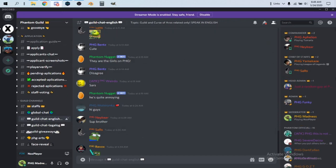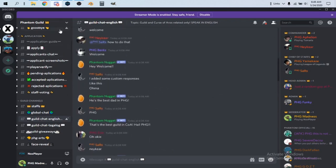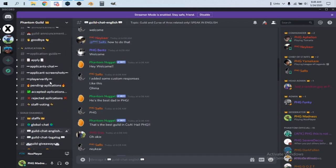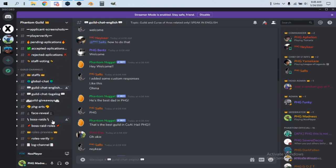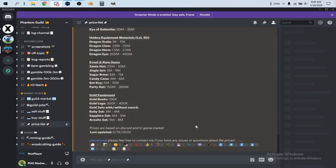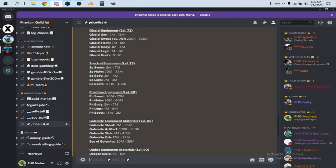If I go into Discord, this is the PHG Discord, the guild I'm in. It's got a bunch of different tabs and useful information. In the marketplace, I'll go to the price list and you can get a general idea of how much spectral bodies cost — it looks like three to four million for a spectral breastplate.